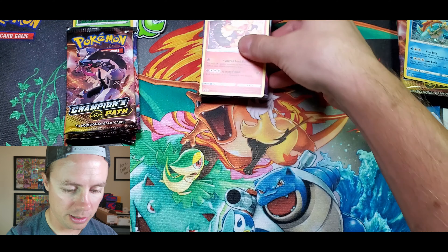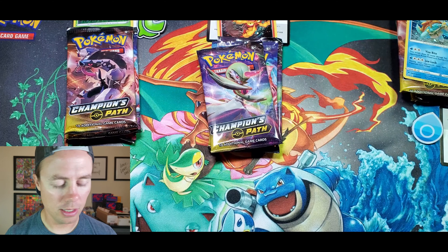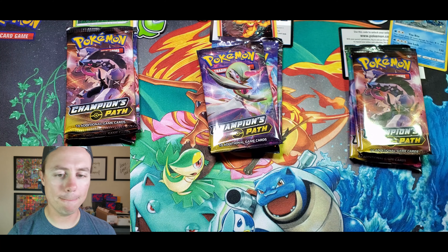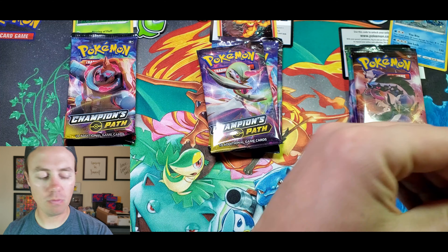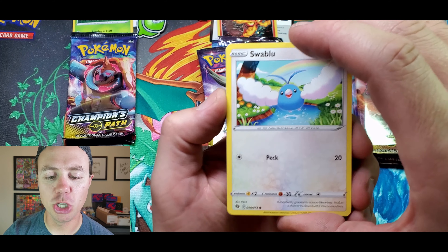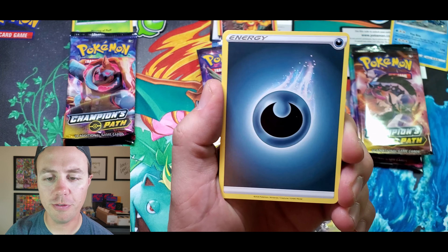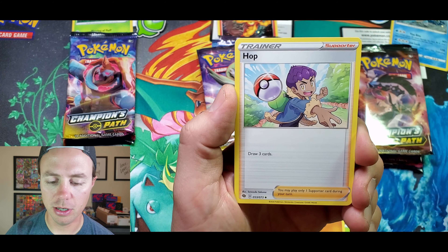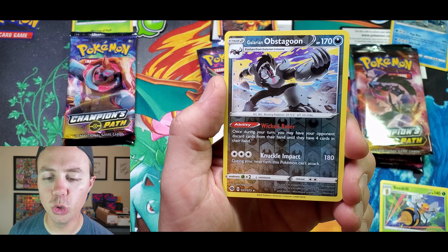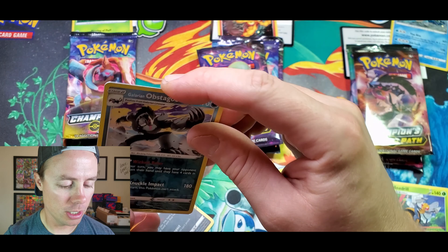We did the leaf one first, fire second, water type third — let's get it. Round one, here we go. Swalot, Blissey, Piddle, Galarian Zigzagoon, Rockruff, Darkness energy, Pokemon Center Lady. These cards are hard to grasp. Beedrill — nice reverse holo. The Galarian Obstagoon is a reverse holo rare, and a Galarian Obstagoon holo rare — both variations right there. First pack, skaboosh!